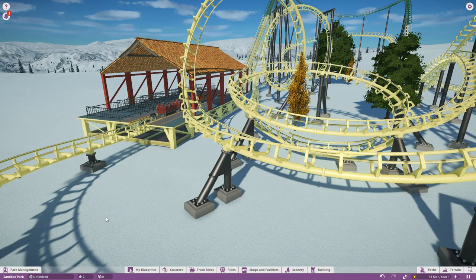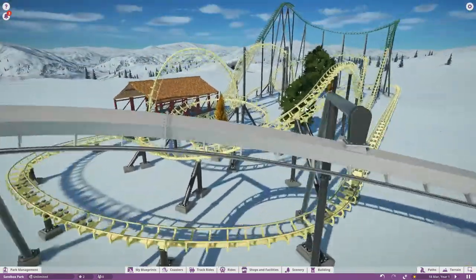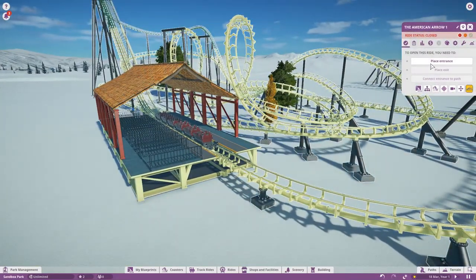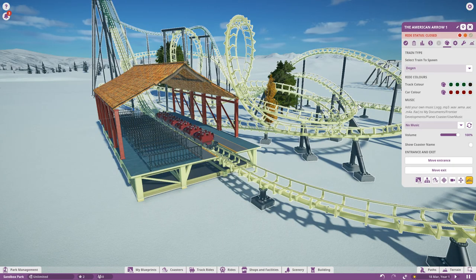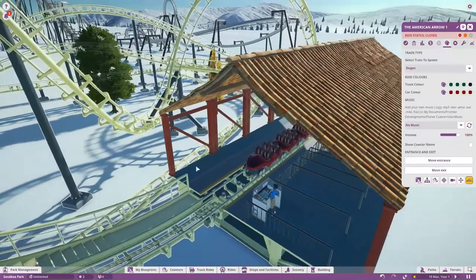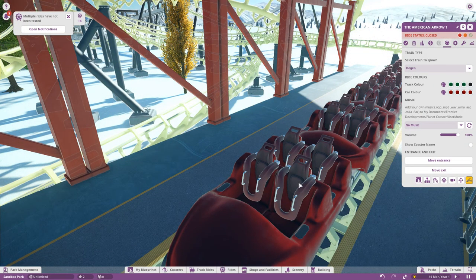Some track types don't have as many options, unfortunately. This is my corkscrew recreation I made — an Alton Towers ride that closed down some years ago now. What we can do is see what's available on this particular track type, and we can see only one other ride, and that's D-Gen.